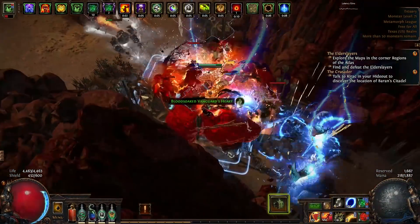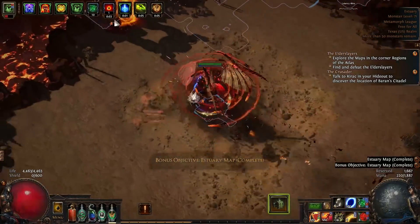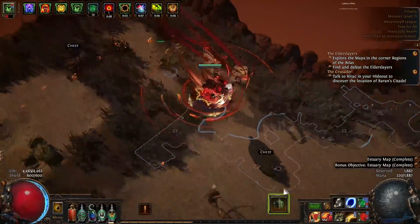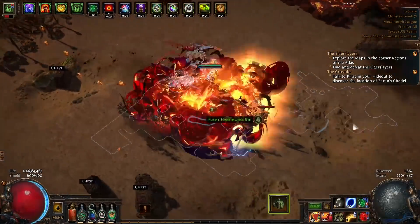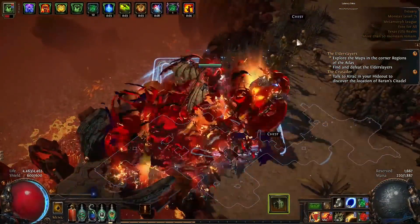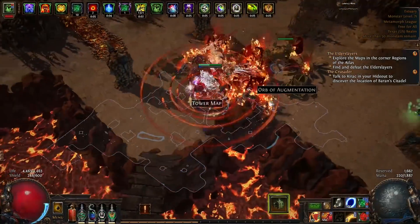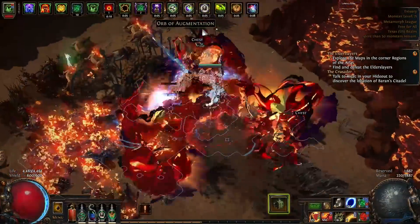The other forms of mitigation I have on this build — because obviously I have a lot of life and a lot of regen — is I'm trying to get as much phys taken as ele as possible. Right now I only have a roll on my helm as well as the node I just talked about, but I want to get that on at least one or two other pieces of gear to help deal with some of the heavy physical hitters, especially the Warlord Conqueror. I also want to hopefully anoint Soul of Steel, because there aren't a lot of super fantastic DPS-oriented nodes for a build like this — I've kind of picked up all of them. Soul of Steel is going to give me some nice phys mitigation and some max res, which translates to more mitigation, making this build not only a beefy, high-life, high-regen, high-leech character, but also just with a shit ton of mitigation. Overall, build's super tanky.